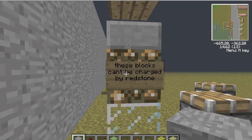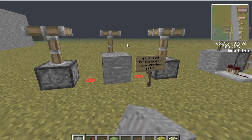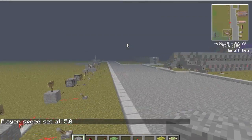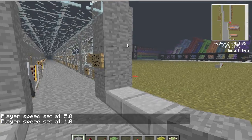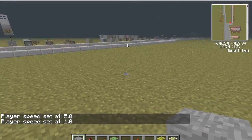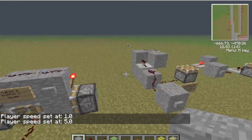By the way, you can't charge these types of blocks. Glowstone has been removed and this is my tutorial. And this is all the piston gates, and NOT gates, and OR gates — if you don't know what that is, I suggest downloading this map.